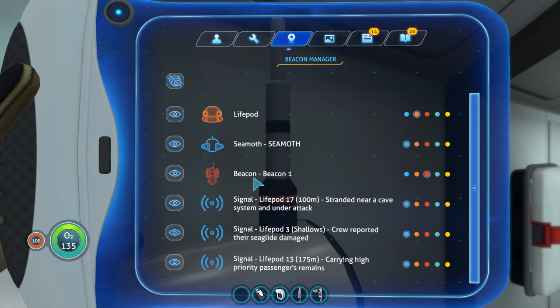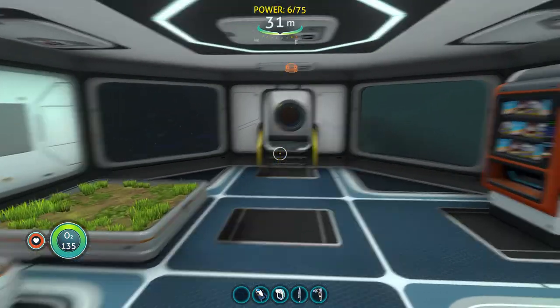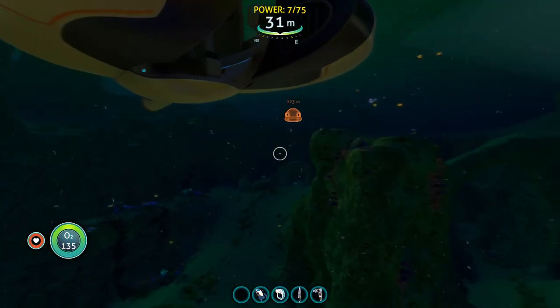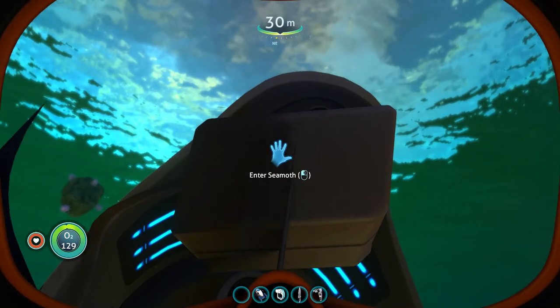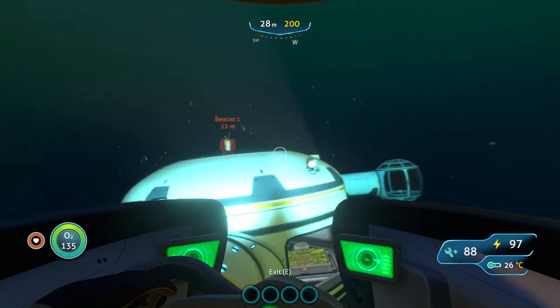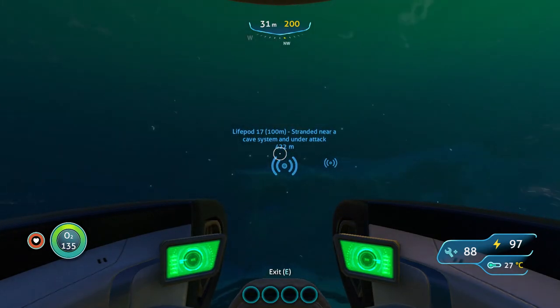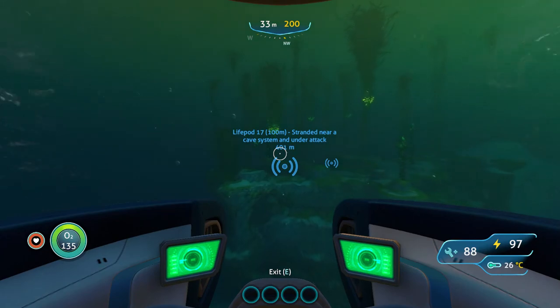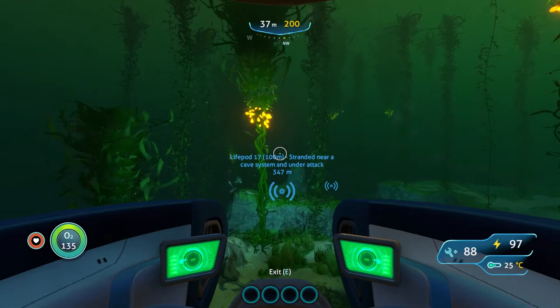Beacon points — make sure they're all available, we're going to try to hit all these beacons today. Alright, let's get on our way, let's enjoy the journey. First thing I'm going to do is get my Seamoth. Power up this baby — so awesome. Let's go to point number one.